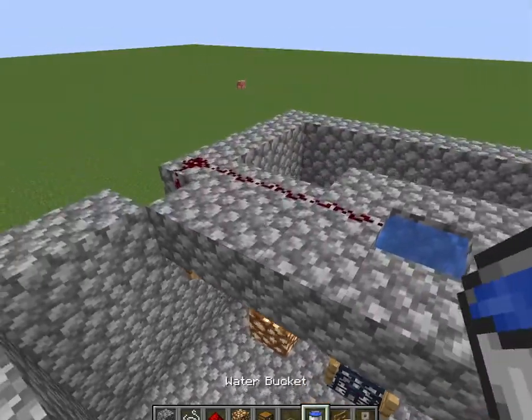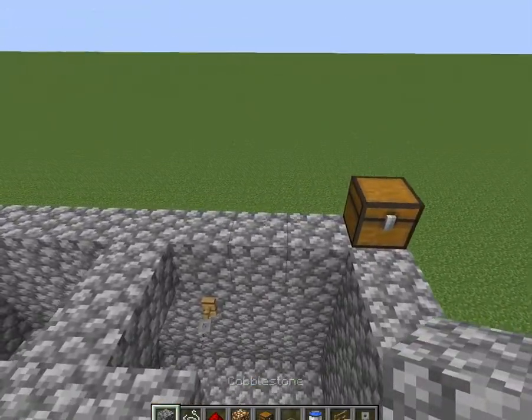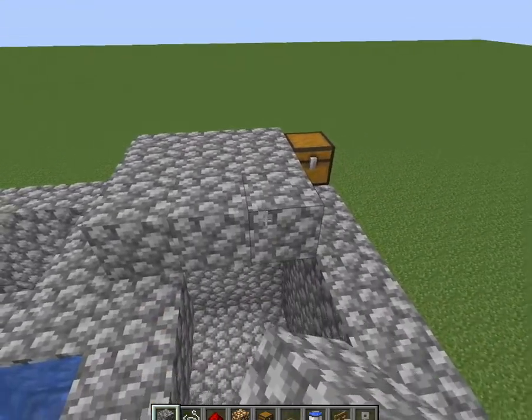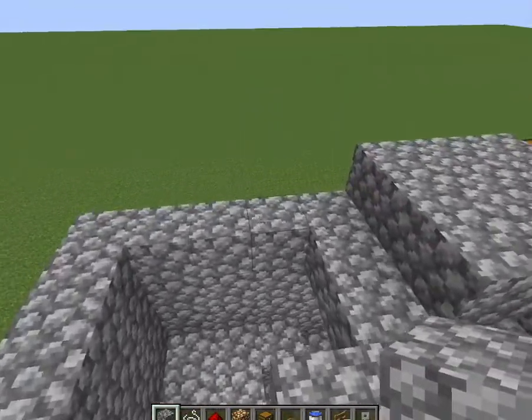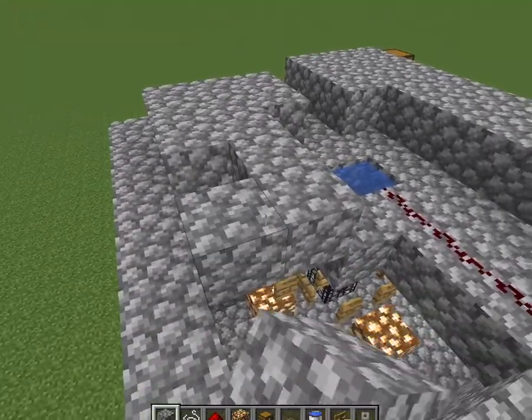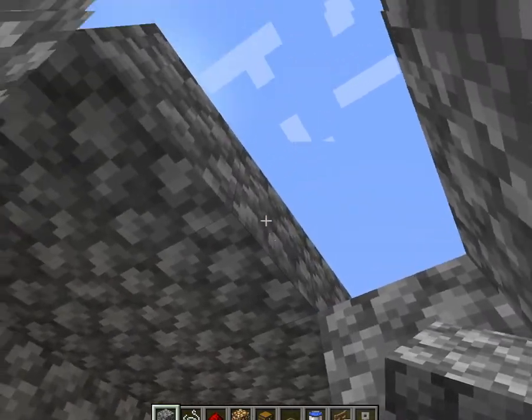Now I have an open dungeon so mobs aren't going to spawn. I'll close this top up. Once you have that, your glowstone should still be in there — don't take it out — because otherwise mobs start spawning already and that's not what you want yet.